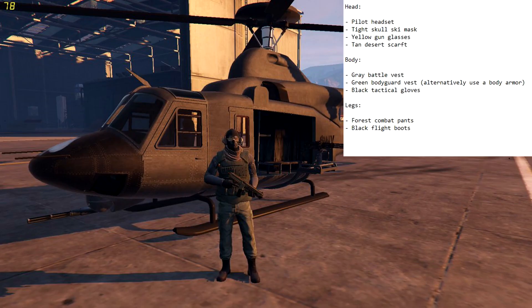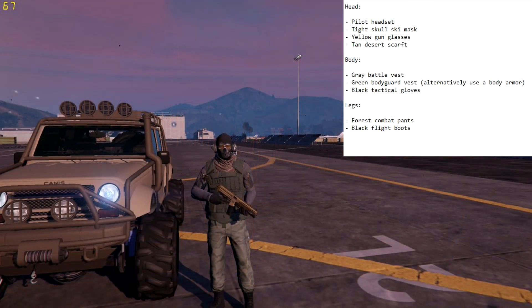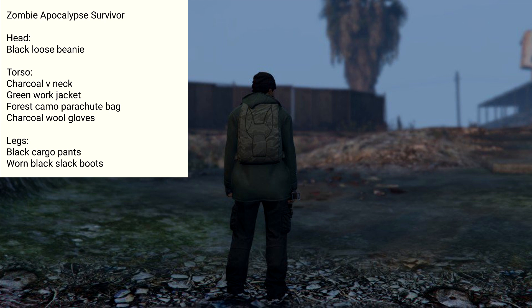I've done a ghost outfit in the past but there are always a ton of different versions. This one uses the bodyguard outfit so you have to do the glitch to get the bodyguard vest. This is probably one of my favorite military outfits — the head part especially looks so awesome. I'm a huge fan of the early Call of Duty games that Ghost was in, so it's just so awesome to have that outfit in GTA Online.